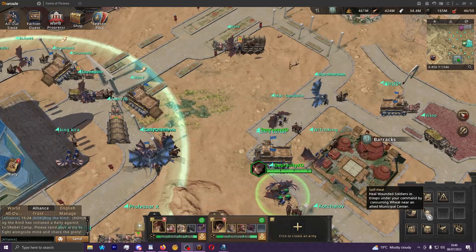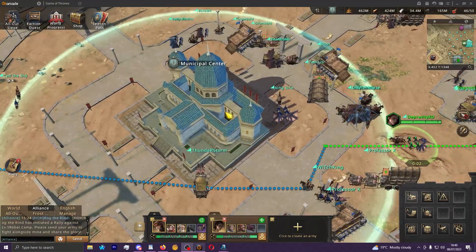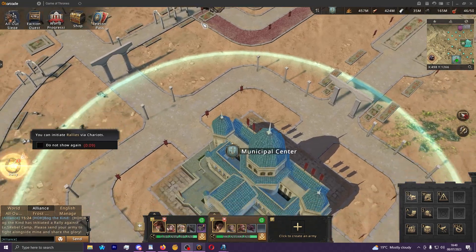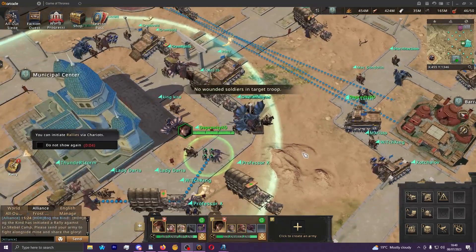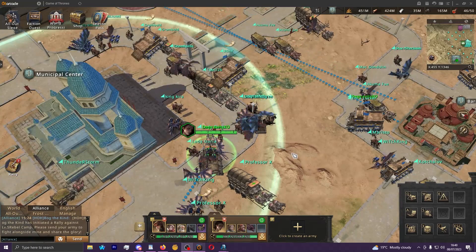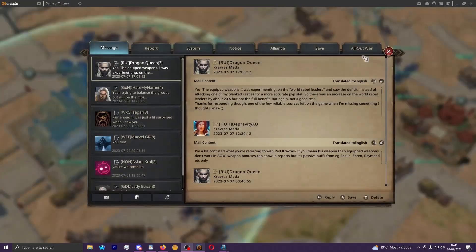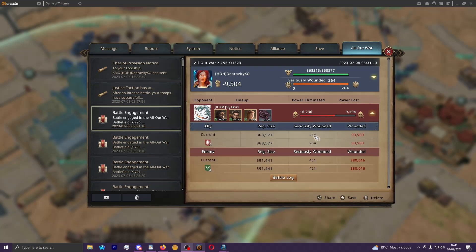You have to be inside an allied municipal center — this giant circle — and you can do this in any city you have ownership of. When you click self-heal it will instantly heal the full amount of wounded troops in your lineup. This won't include seriously wounded troops, and this is another misconception I've seen people be very confused by when looking through their reports — the comparison of wounded to seriously wounded.